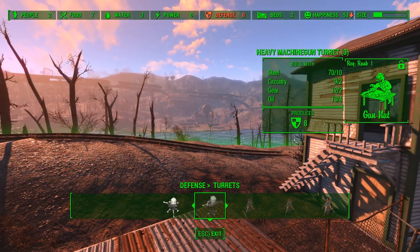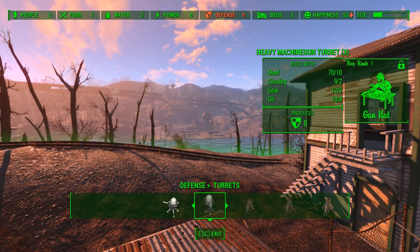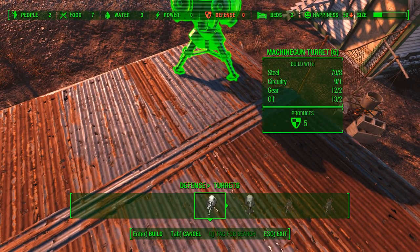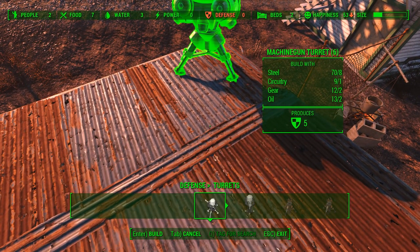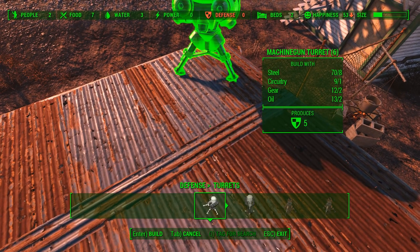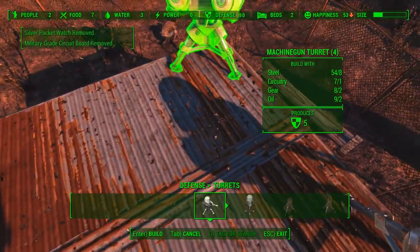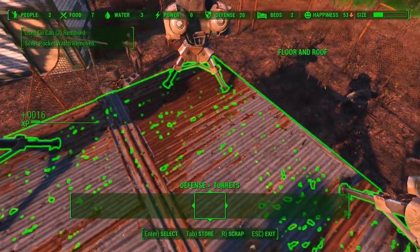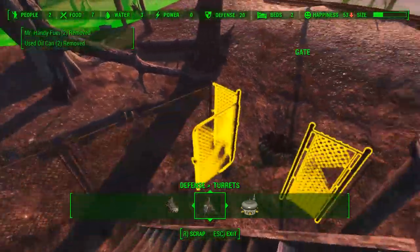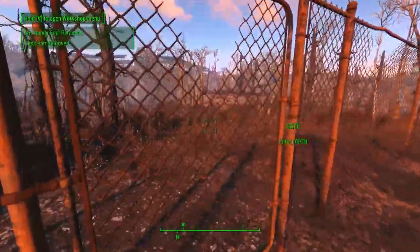Now, if I had Gun Nut, I would recommend building the second level Heavy Machine Gun Turret, but I don't — I'm only level 8 and I haven't invested in it yet, so I'm going to use what I have, which is this simple Machine Gun Turret. It requires 8 steel, 1 circuitry, 2 gears, and 2 oil, and I'm going to plant one on each corner of this prefab.